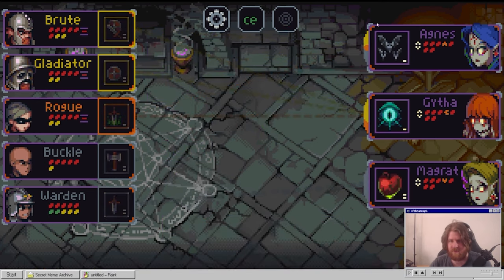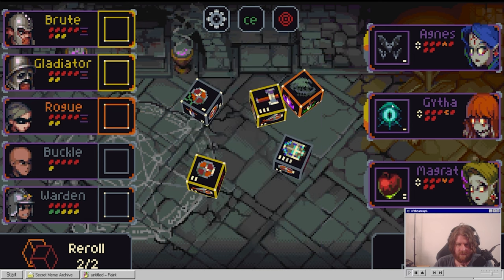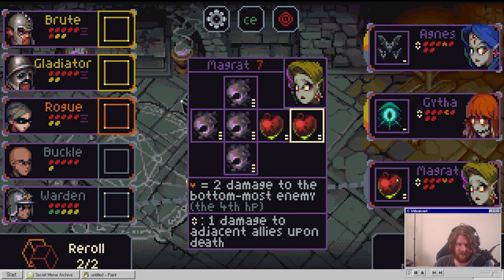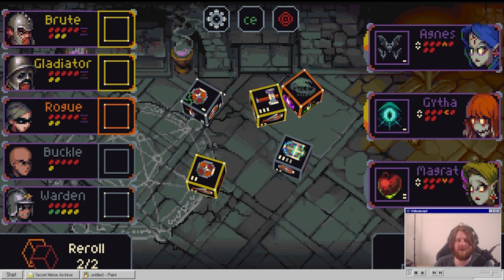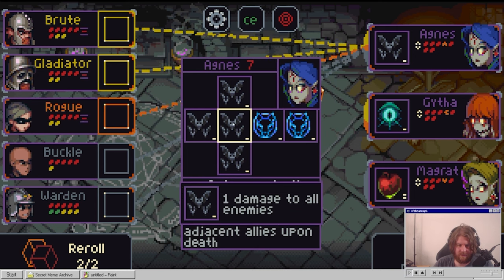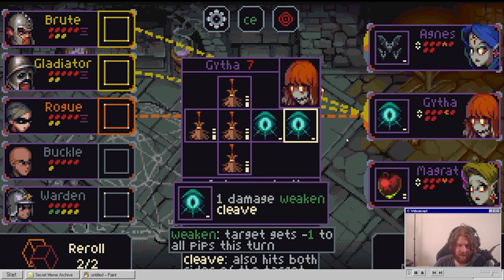We're versing a bunch of Agnes, Garth, and Margaret. Two damage to the topmost enemy every fourth HP. Two damage to the middle enemy every fourth HP. What does that mean? One damage to adjacent allies upon death - yeah, well, that's us. Two damage to the bottom enemy. Oh yeah - it's telling us the fourth HP because that's what they are. One damage. Weakened - okay.